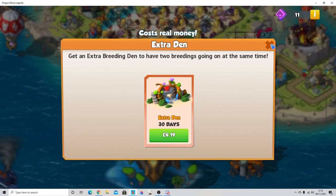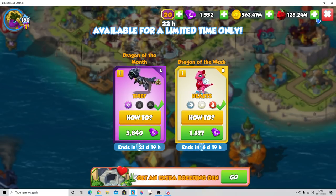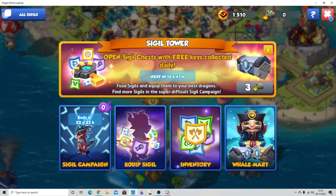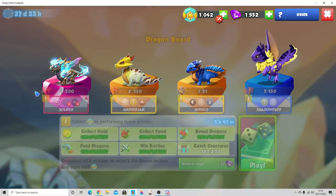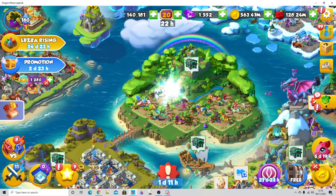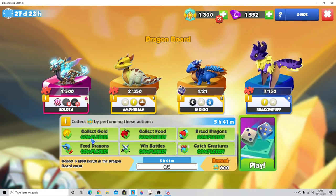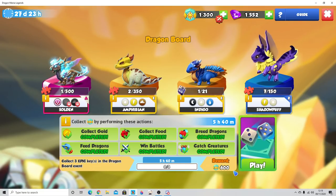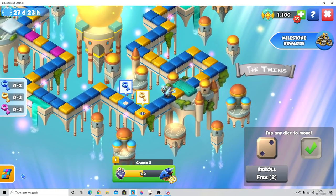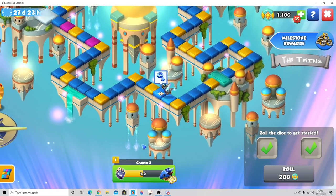If you've got a dragon of the month or dragon of the week to breed, you might want to use a second breeding den during this period. You need to get 200 points for every single quest every single reset. When you complete all the quests you unlock a bonus quest — this time it's collecting three epic keys in the dragon board event — and completing it gives you 600 bonus event light stones.